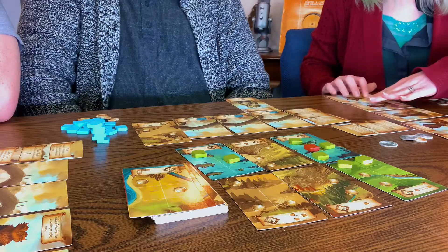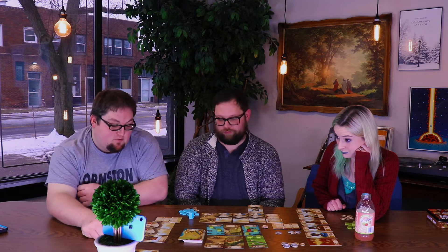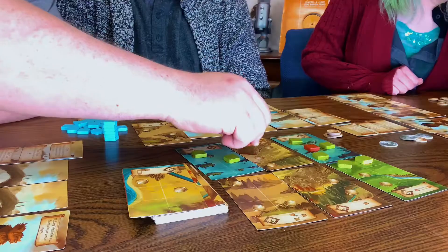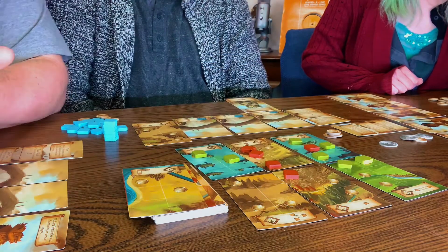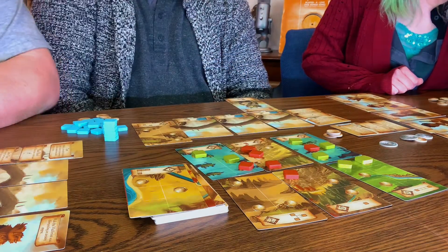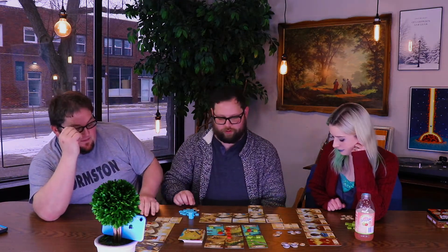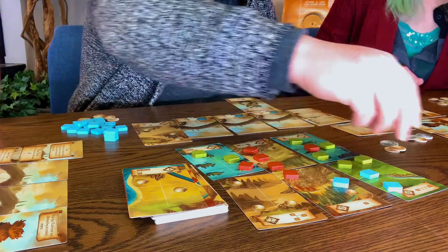Casey's turn. I'm going to use her — pay four coins, because it's two per blank. One, two, three, four, five — two coins back. I get three coins.